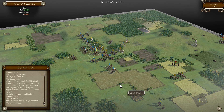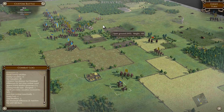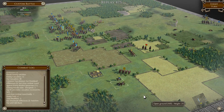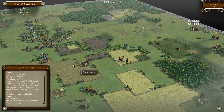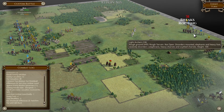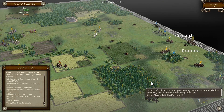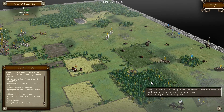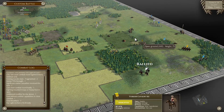It looks like there was a bit of running away there, and he is very nicely going towards my foot. Please take the charge - he ran off the board! Nice one. If we can drop him, we can probably charge him as well.